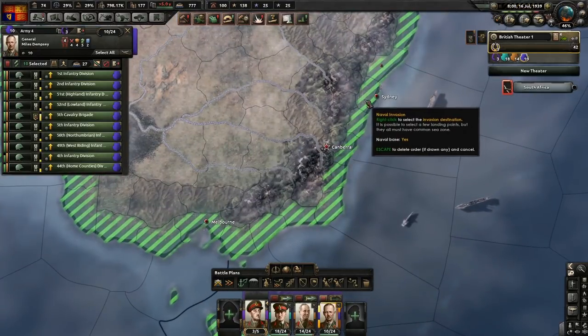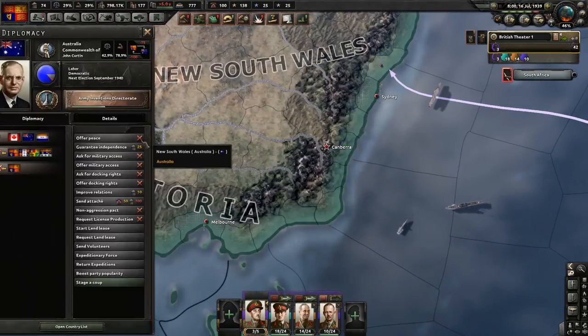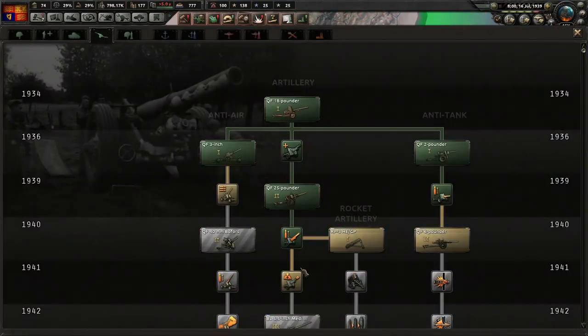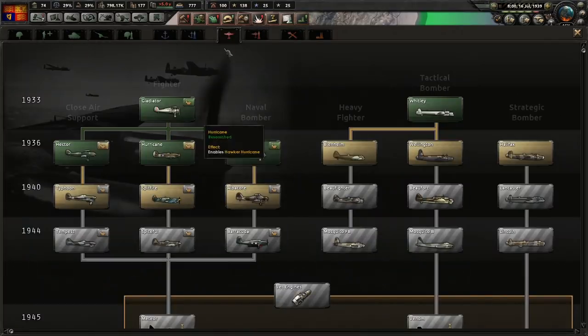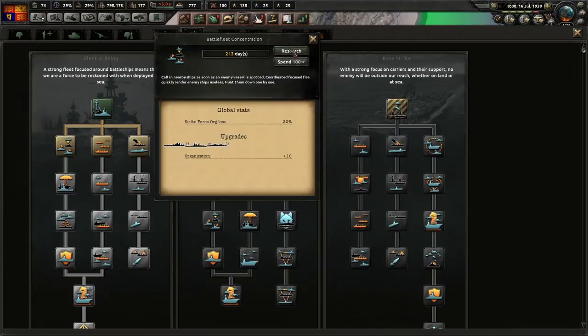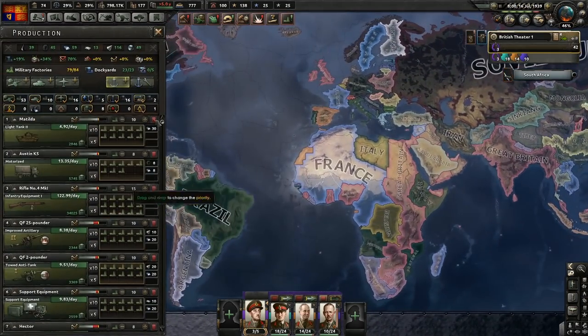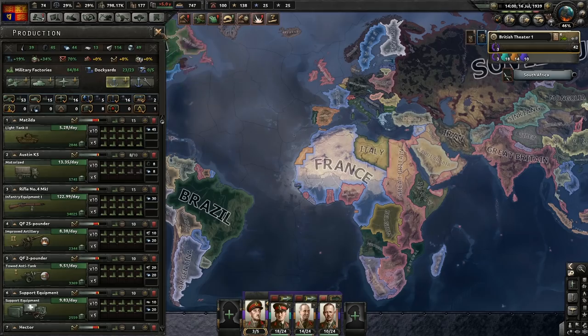Nine divisions - hopefully that'll be much less when we invade. We'll get ready to invade. Let's go ahead and actually get some research on the doctrines for the Navy. And we've got some more factories that we will need to distribute.